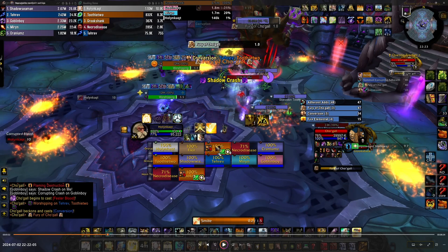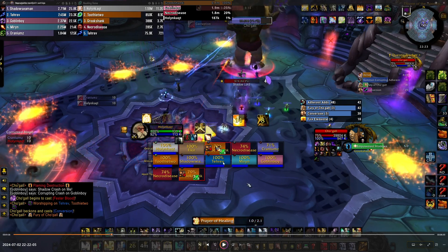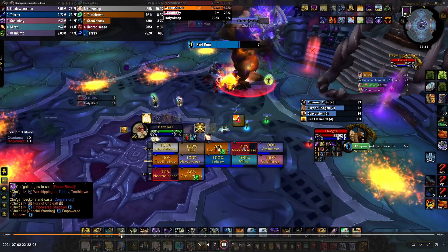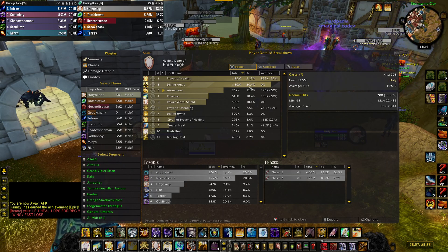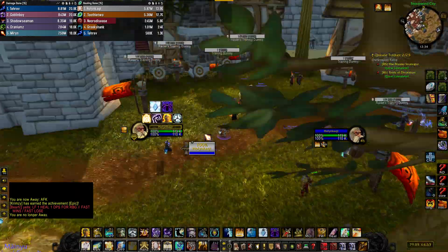For this particular fight I will use Barrier and Divine Hymn when needed — I'm saving them for the last phase because there's a large amount of damage there. Again, the Empowered Shadows are coming and I want to line up my Prayer of Healing and my Archangel. I'm pre-casting Prayer of Healing to get Divine Aegis on everyone, so when Empowered Shadows hit, we already have shields. When you look at the details, you can see that Divine Aegis is pretty high up because of all those pre-casts.